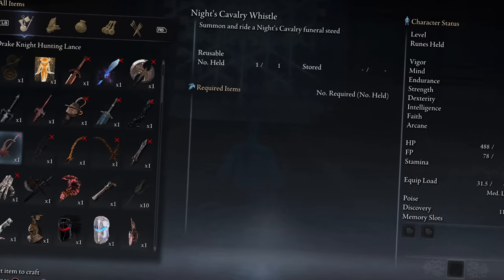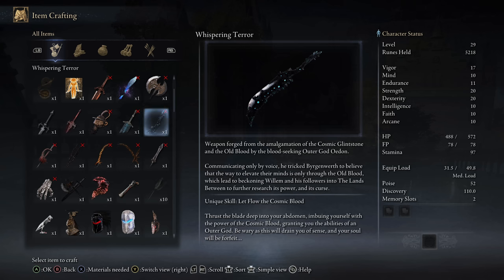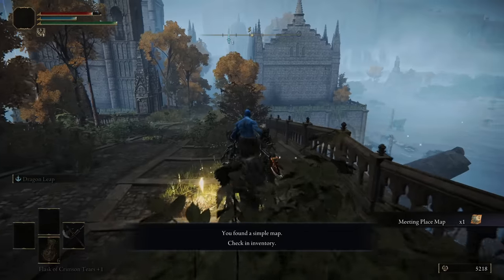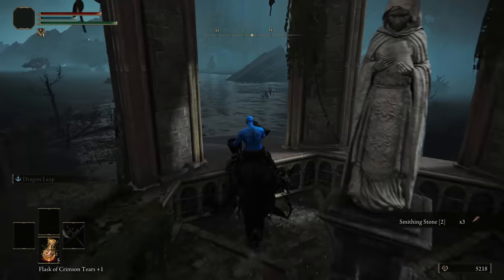The creator himself actually recommended me a weapon called Whispering Terror. I don't have enough strength for it yet — we need about three more levels for arcane — and then we can use Rune Arc and use this. So that's our goal today: try out Whispering Terror, which is a Bloodborne weapon, and let flow the cosmic blood. We'll quickly go kill a dragon here, then get into Rennala.